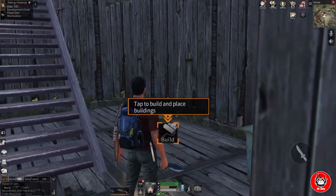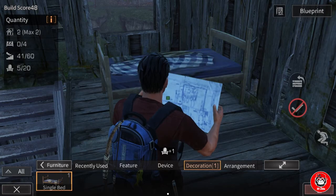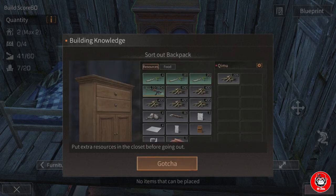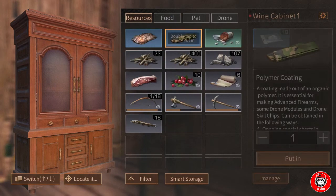Now we place the furniture we got from the mail. You can change the position of furniture according to what you want. And don't forget to put extra resources in the closet before going out.